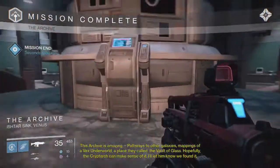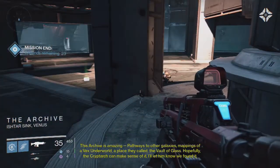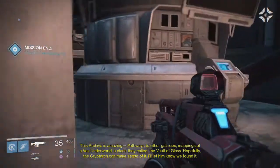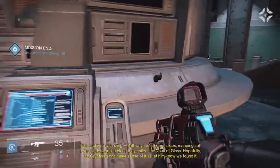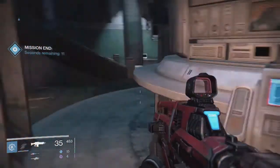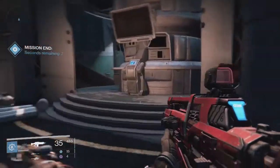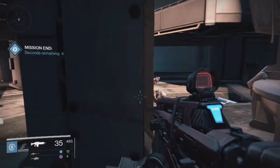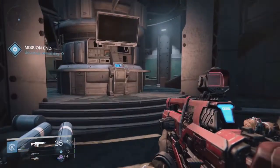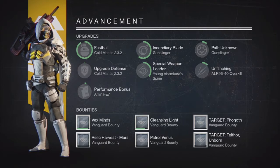This archive is amazing — pathways to other galaxies, mappings of a Vex underworld, a place they called the Vault of Glass. Hopefully the Cryptarch can make sense of that. Since I did reach level 20, the Vault of Glass is now unlocked and everything else is coming together. Man, that was quick with those advancements.